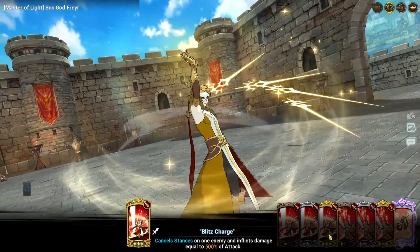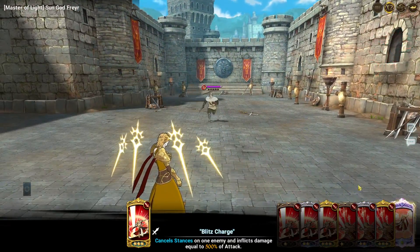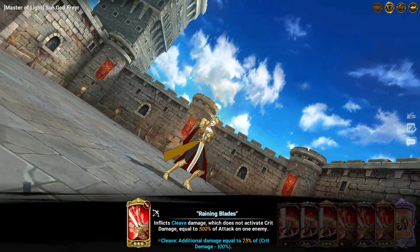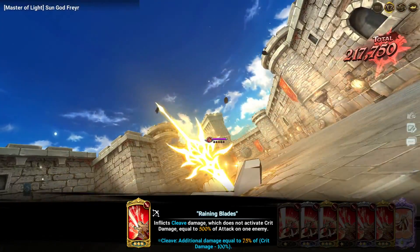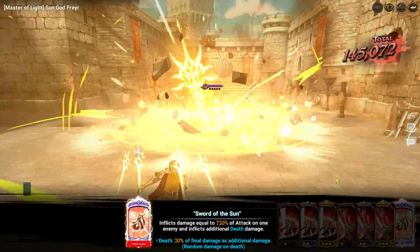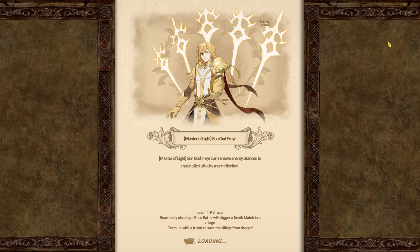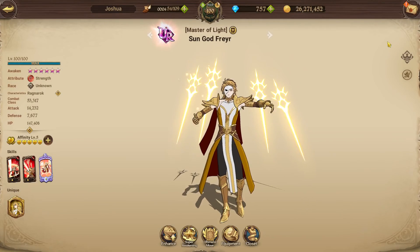So he gets about 30% stats by himself, which is actually pretty good. He actually buffs all his stats including his crit chance, so he ends up having about 85% crit chance, which is not actually too bad. Let's try the cleave card now — I do have an extra buff. That's not too bad. His ultimate, as you saw when it crits, it hits really hard because he already has really high base crit damage, which is why his buff is so helpful.